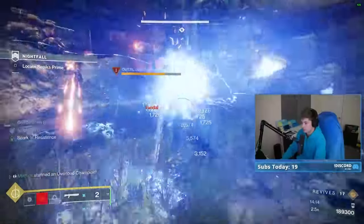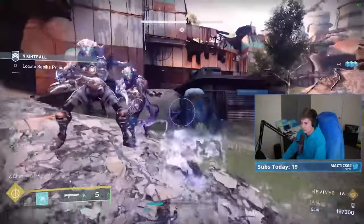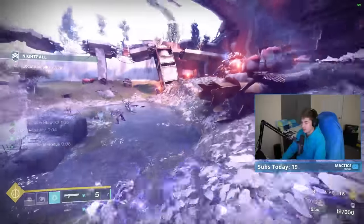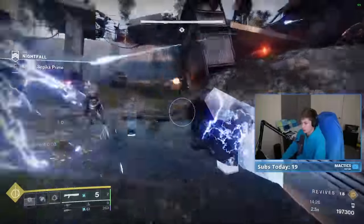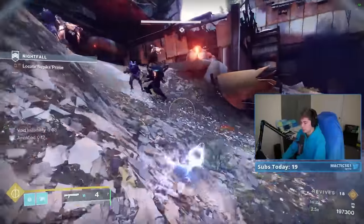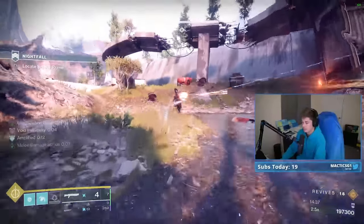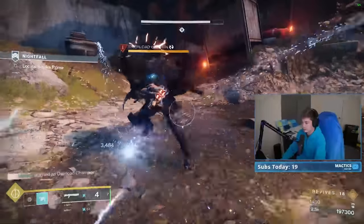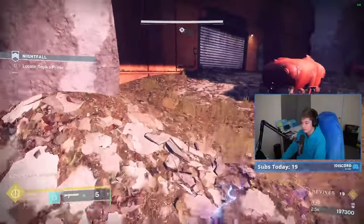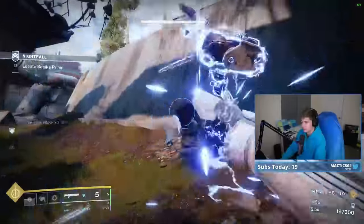Then I'm going to go for the kill on this captain. I messed up my one-two punch, so it's very dangerous — but it still kind of worked out. I would say this area, if you're trying to practice this build, is incredible. Because the biggest weakness of this build is trying to find a way to get into the fight. Once you're at Combination Blow times three, you're chilling — you can roam around and one-shot literally anything, even champions. But getting to that times three is the difficult part.